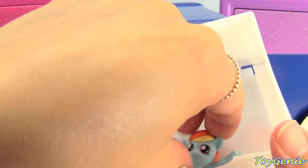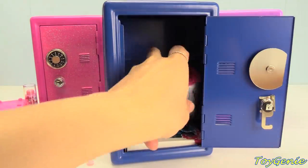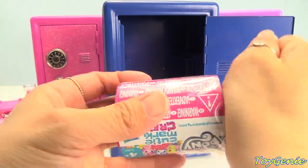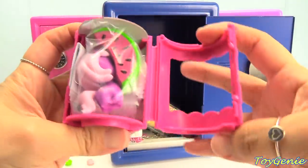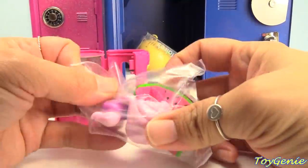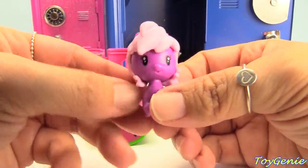Here's super cute Dashie with her awesomely rainbow mane. And here's Baby Dashie in her little diaper. So adorable. Here's a My Little Pony Cutie Mart crew. We got Cheerilee. And here's the beautiful watermelon background. So adorable — she even comes with a slice of watermelon.